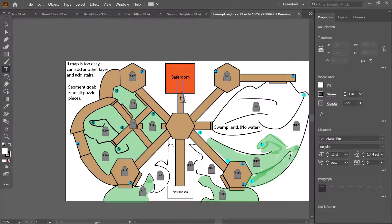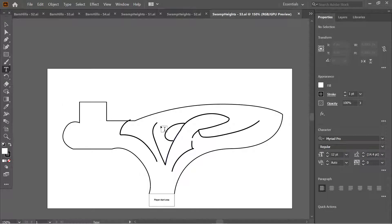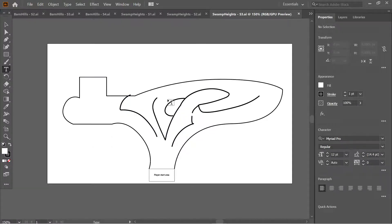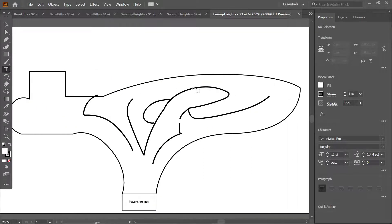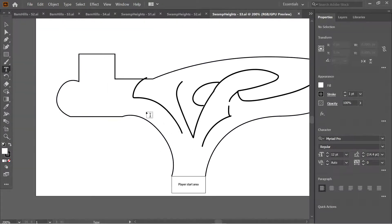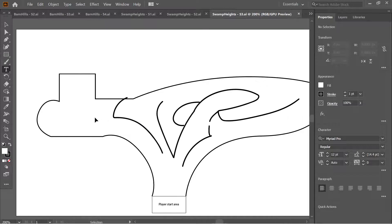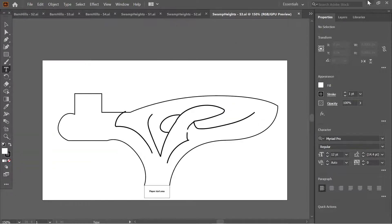Segment three of Swamp Heights is unfinished — I wasn't happy with it, partially because I was working on it at 10:30 PM. I might scrap it and redo it. The plan is for it to be a more residential area of the swamp with more interior spaces for players to enter and more swamp water areas to traverse.